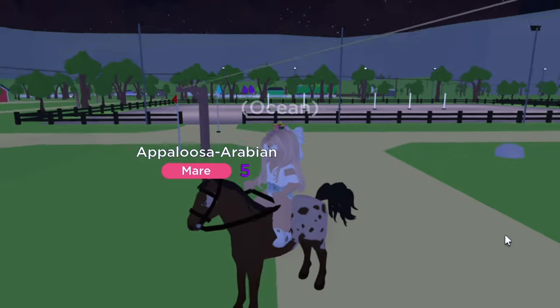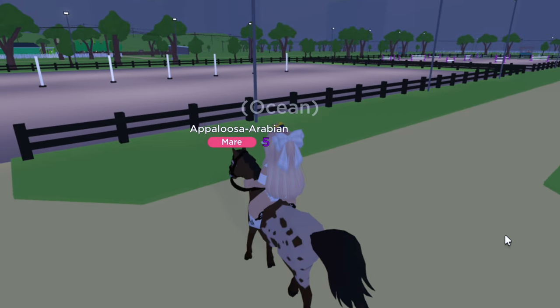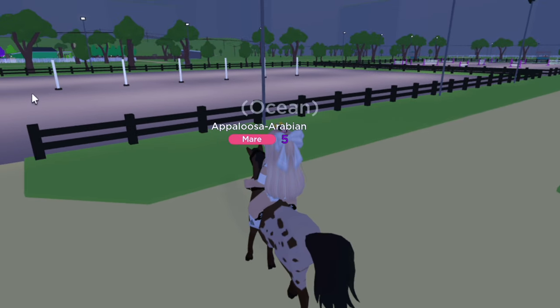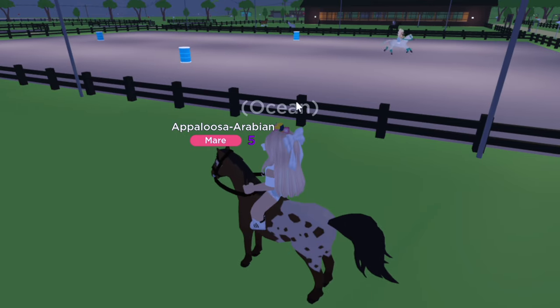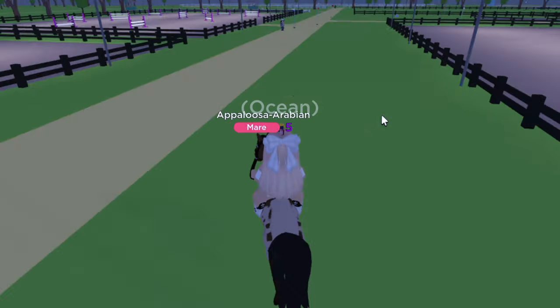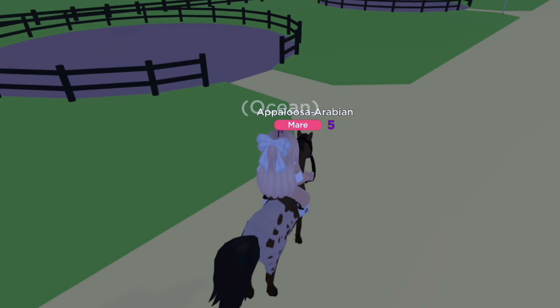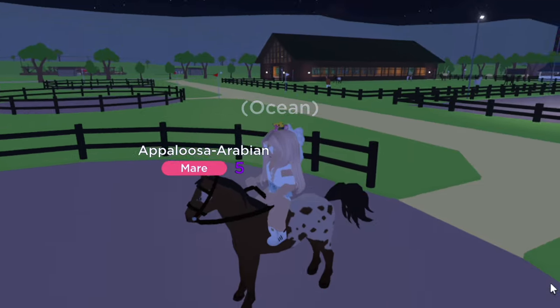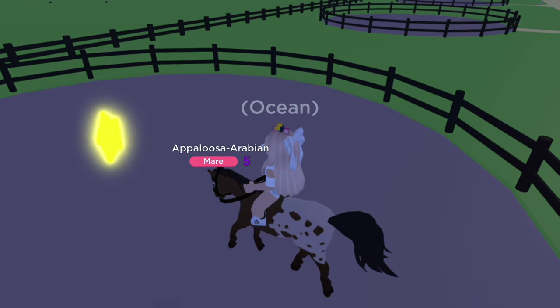Now I'll show you how you actually level up your horse and what each pin does. This pin is for leveling up agility, or your turning. This pin over here with the barrels is leveling up swiftness, or how fast your horse is. This pin is for strength or jumping. And then these round pins over here are for discipline.